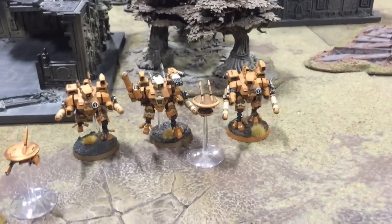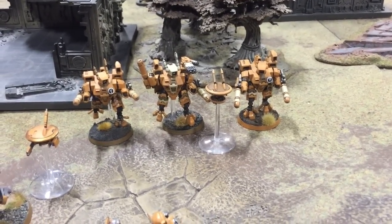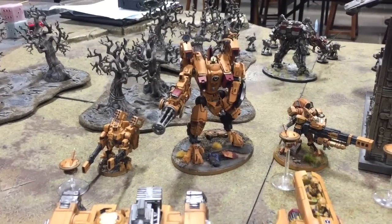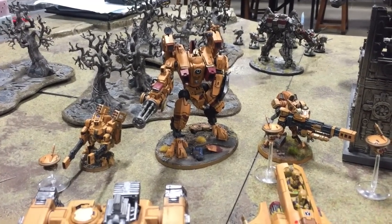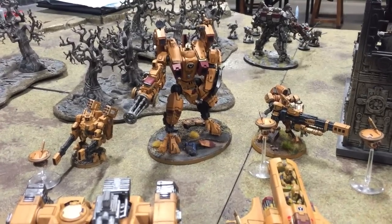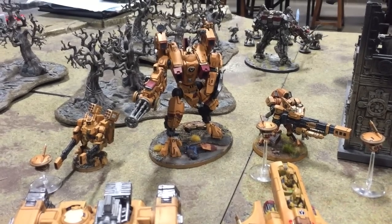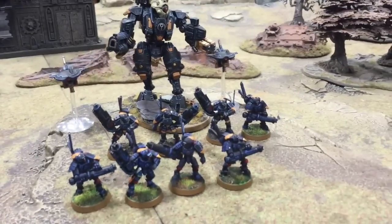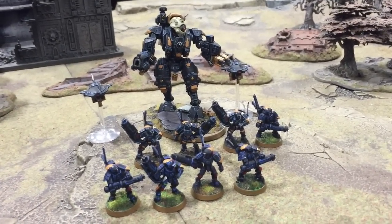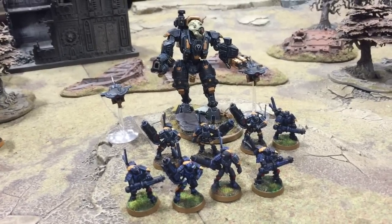In the elites we've got a squad of crisis suits with mostly plasma guns. Then to bolster the army we've got a heavy support cadre with the Riptide — he's got the upgrades to give him Interceptor and Skyfire — and two broadsides, depleted on drones but still two broadsides. Then we've got the optimized stealth cadre: a Ghostkeel with stimulant injector and two squads of stealth suits, no drones, keeping the points down to 1,500.